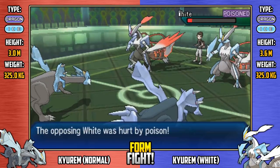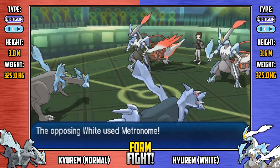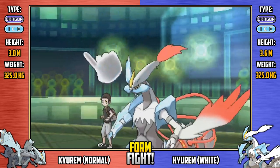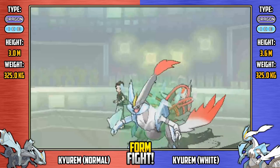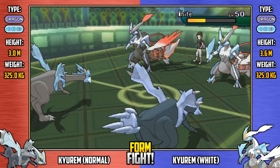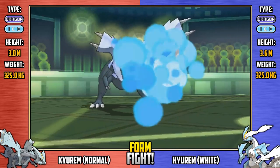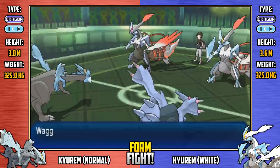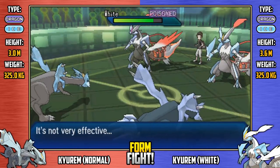The White team needs to act fast — regular White is already nearly down. But regular White saves itself with Roost, restoring 50% HP! Meanwhile Shiny Normal uses Vine Whip — not very effective at all, just a bit of chip damage. You need to do better than that to defeat White Kyurem. Shiny White comes back with Barrage, landing five hits for some chip damage. Regular Normal must recharge after Rock Wrecker, but poison damage continues to drag regular White back down below half HP.